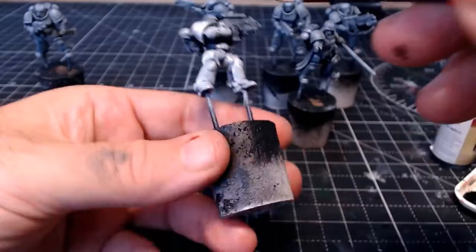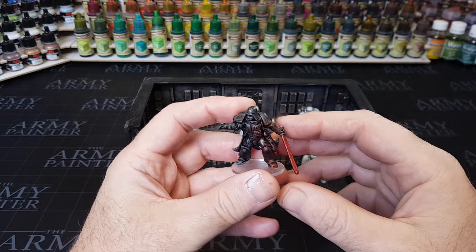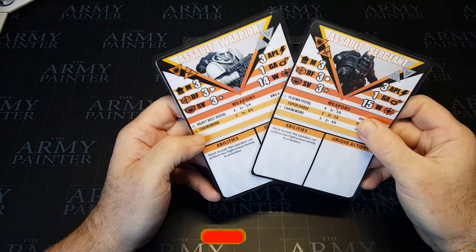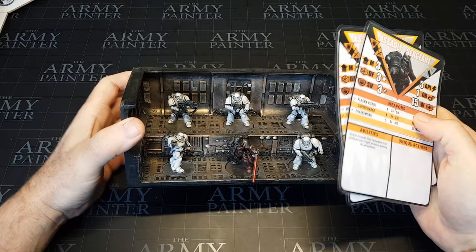One thing I will say is this kill team and the display box you can now see are currently on my eBay site, being sold as one listing — so you get the kill team and the box, which is pretty cool. This is a fun team to play, certainly one that's very good for beginners, which is kind of why I started off using them. I'm also going to include the data cards, which show what each character can do — wounds, movement, saves, and the damage it can deal.